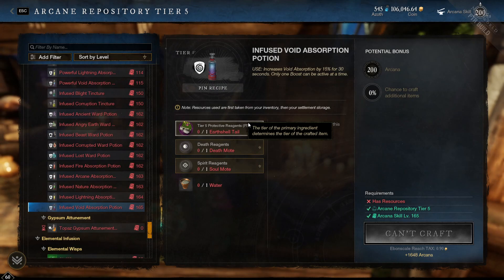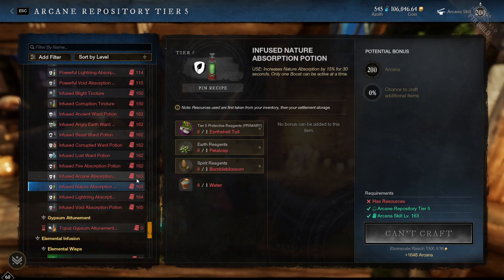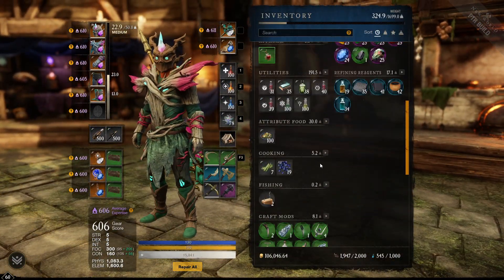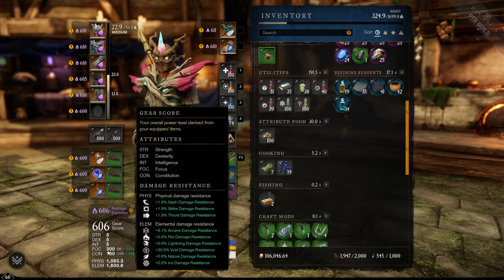These are going to be consumed frequently, especially in super high-level keys. Earth shell turtle tails are already up to 20-30 gold each on some servers. Now let's talk about the other consumables you'll use on a run. For cooking, you're going to be using rabbit food — a 40 constitution food. The reason is that the strength, dex, and intellect counterparts all require a legendary fish, which is very hard to get.